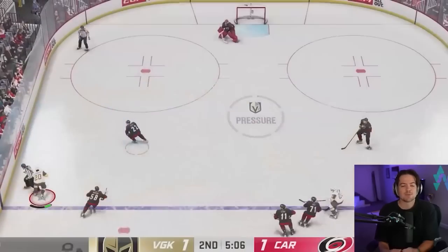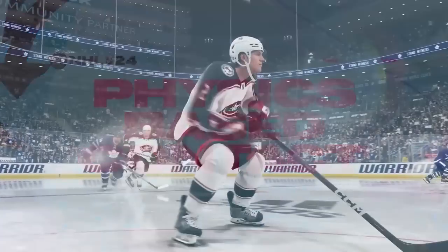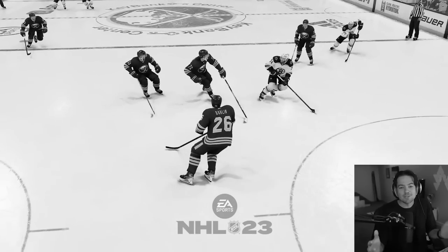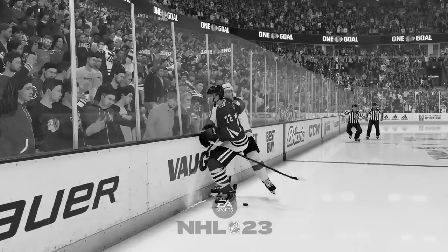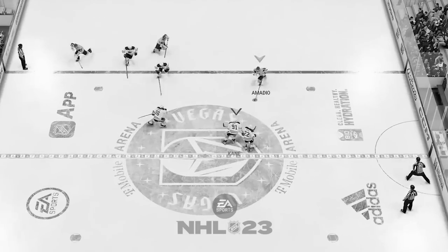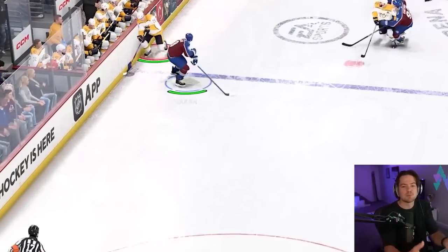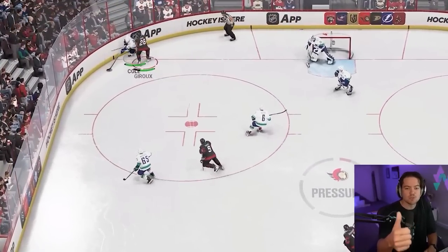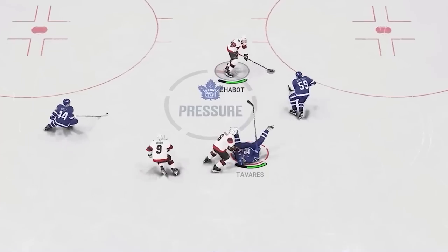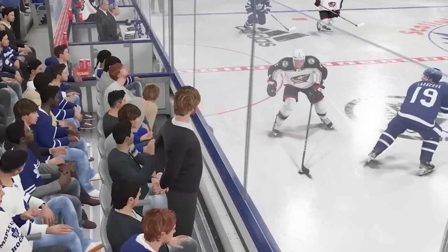Next, let's discuss the new hitting system called physics-based contact. They've reworked the controls to give you more options on how you play the body. In NHL 23, it felt like you were hoping for a certain result — sometimes you'd build up speed and momentum going for that game-changing check and all it resulted in was a slight bump. In NHL 24, this has been reworked for complete control. If you want a light bump, just flick up on the analog stick. If you want to wind up a high-impact check, hold back on the analog stick to initiate it, then explode forward into the hit.